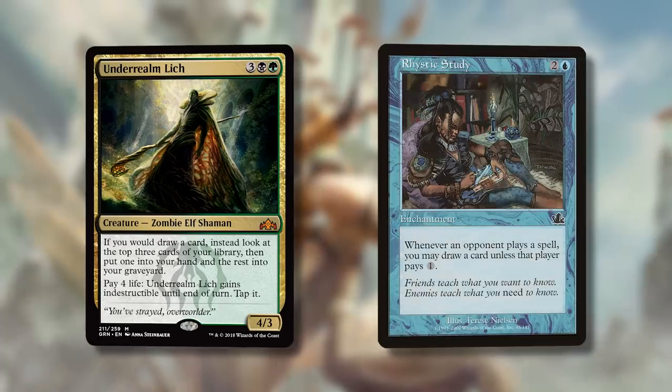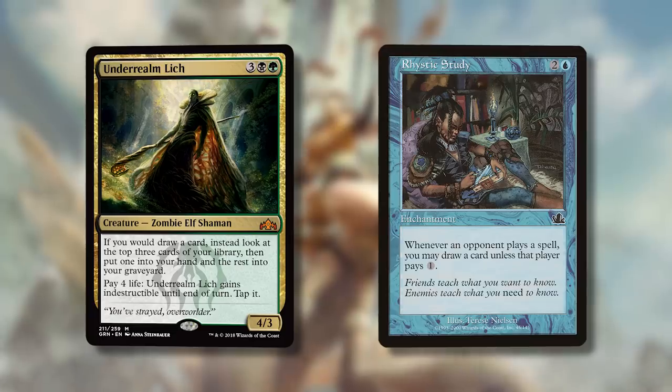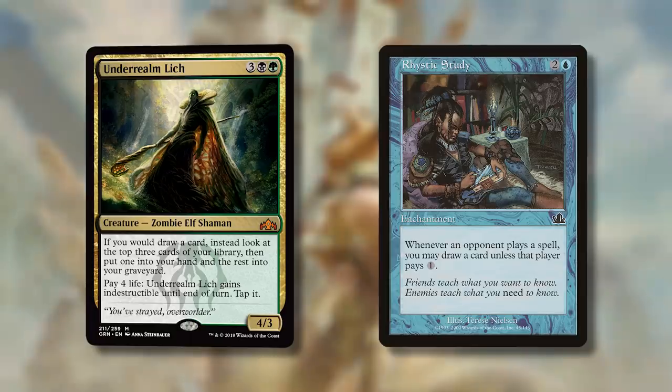Stuff in your graveyard is way more accessible than the bottom of the library, and in this deck specifically it cares about creatures in graveyards. There's also a second line — pay four life, Underrealm Lich gains indestructible until end of turn. So it protects itself at the low cost of four life, but my commander gains me life and draws me cards. Would you pay four life to protect your Rhystic Study? That card seems like a must-go in all Golgari decks now.